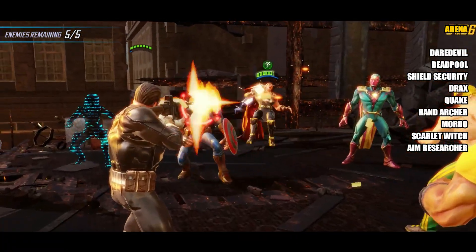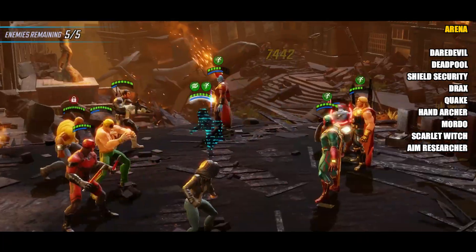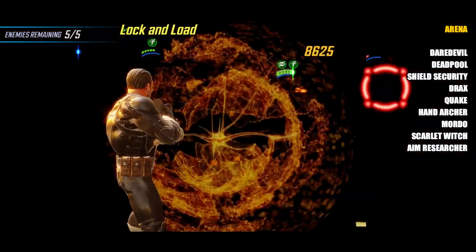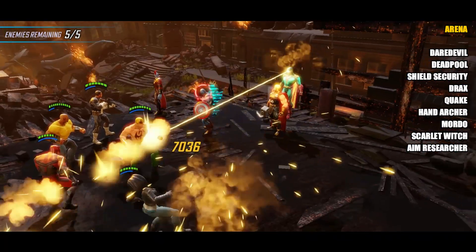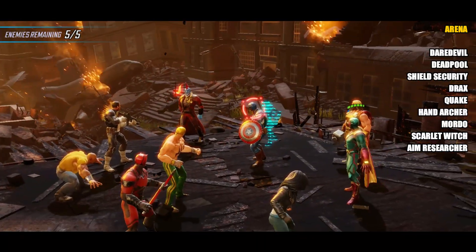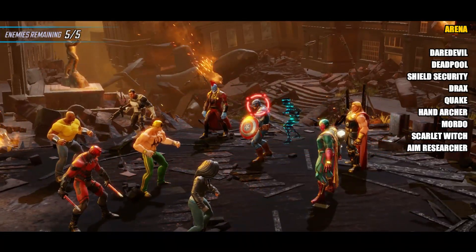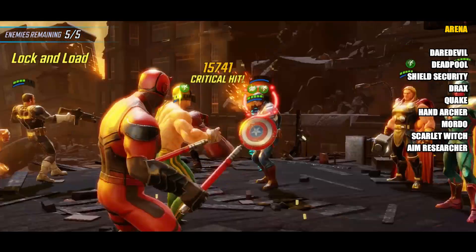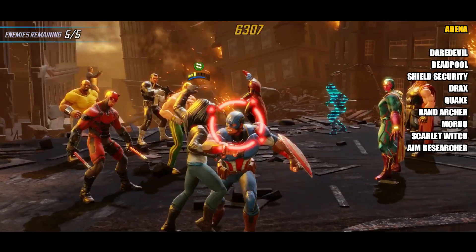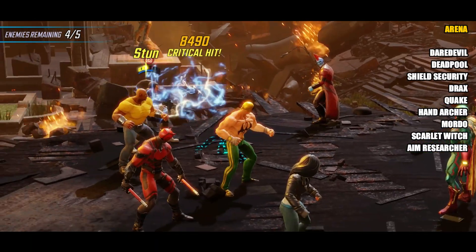Star-Lord is an incredible legendary character — one of the best in the game, and if you pair him up with Rocket, absolutely amazing. Next we have Quake. She could drop into the Iron Man event because she's a Shield character, but you'll be leveling up your Shield team anyway and can use them for that, so she's not entirely necessary. But overall she's a really good character — her AoE wide slow for two turns and the ultimate with offence down are really pretty amazing, which is why she's middle of the list.